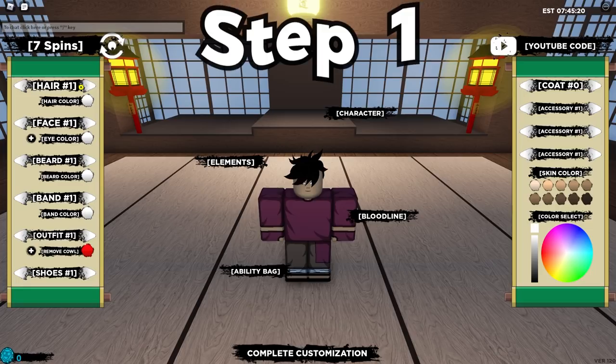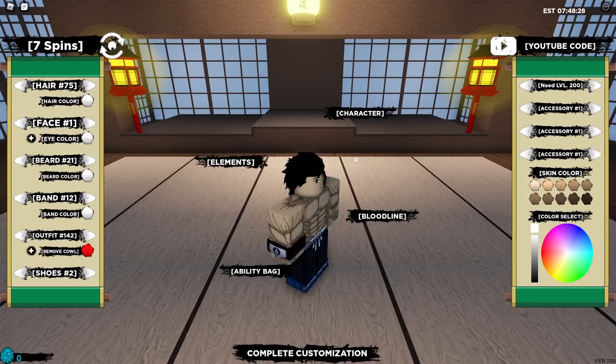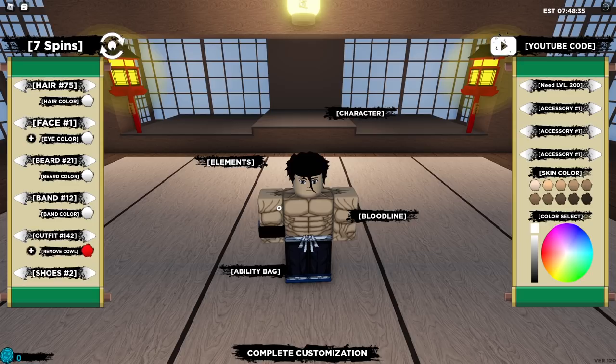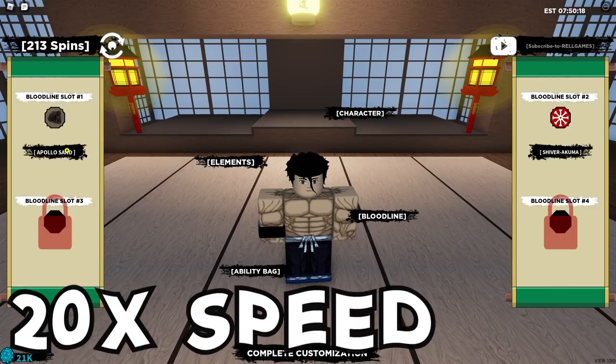I just joined Shindo on the brand new account. Let's head over to the edit section to change our look. I'll put this on two times speed — actually I just cut to when I finished the character. I wanted to add a beard but new accounts have an age system where you have to play for a while before you can unlock beards. Anyway, we're looking pretty nice now. Before we roll for bloodlines, let's redeem some codes to get a bunch of spins.